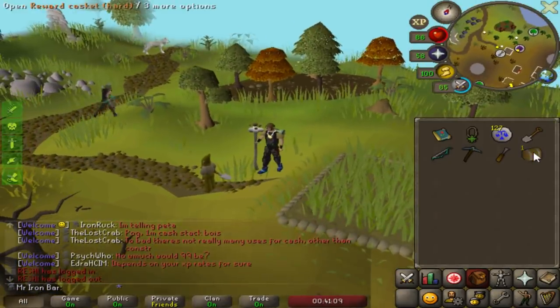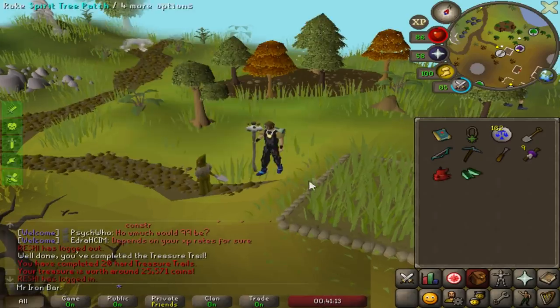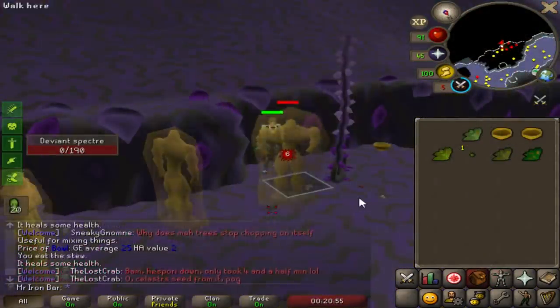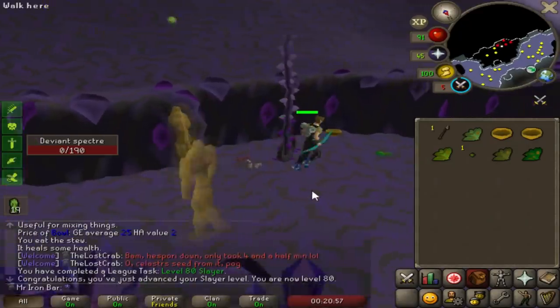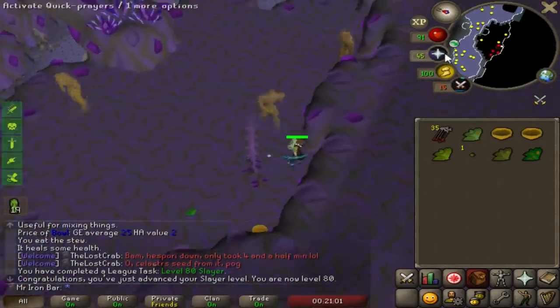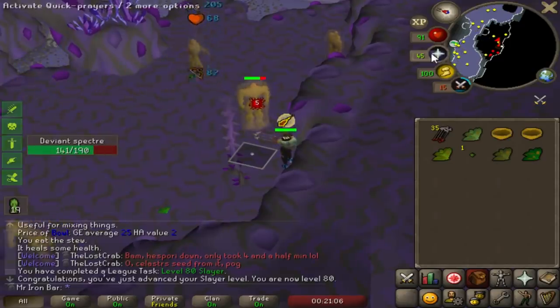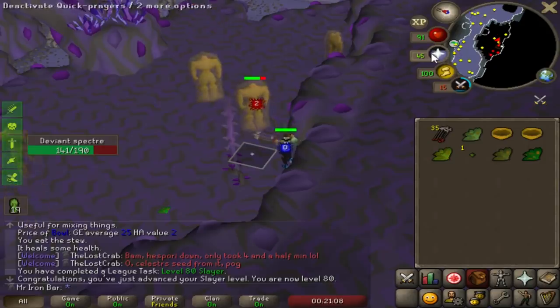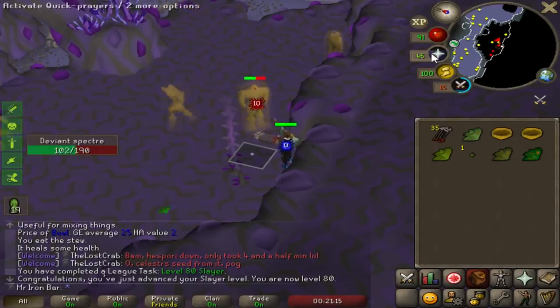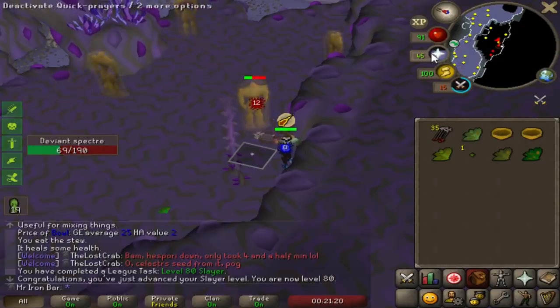We got the hard casket - hey! I got the expressers, let's go, that's best in slot! 80 Slayer - holy shit! I didn't think I'd be at 80 slayer and still not have the mystic bottoms. I'm actually getting scared - is this another one of those weird grinds like killing a billion moss giants, except now we're killing a bajillion deviant specters?